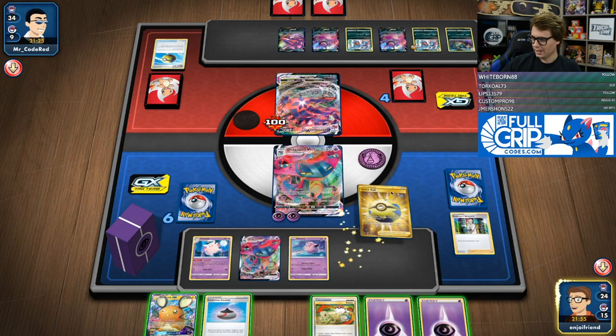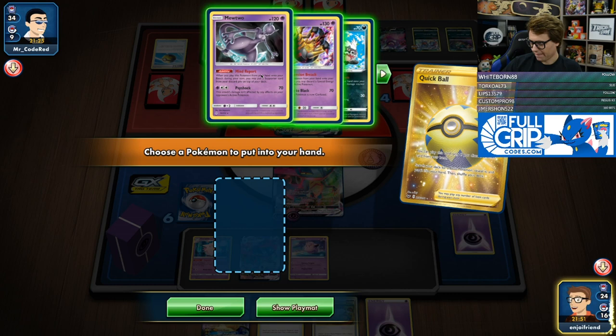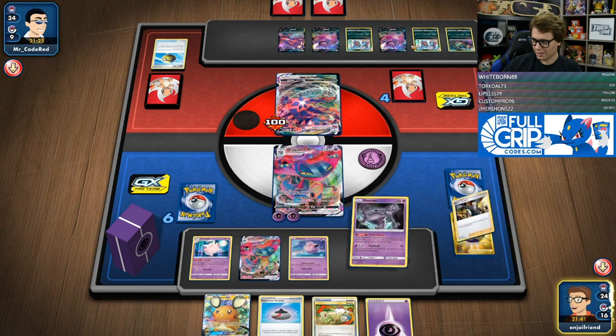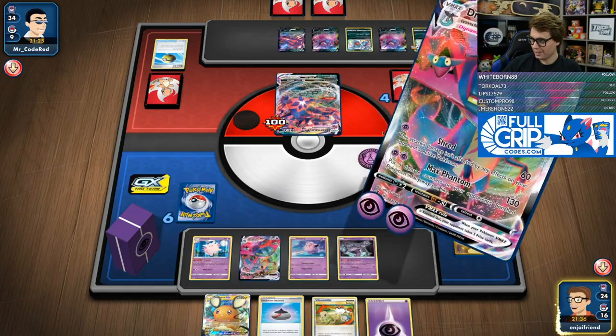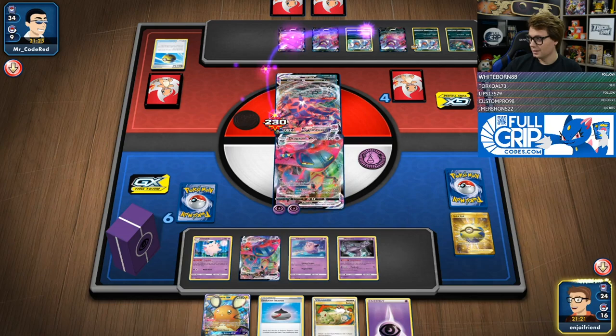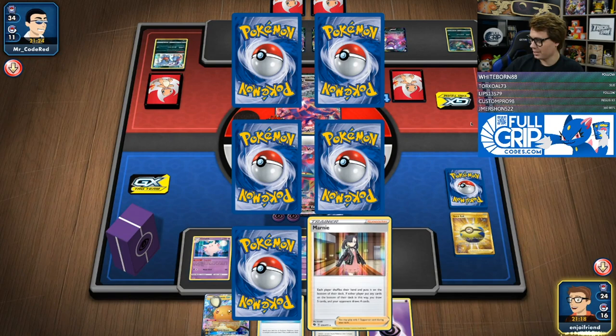We're going to go Quick Ball away an energy, and I just want to get a Mewtwo. We're going to put the Boss's Orders back on top of the deck so that I just have access to it next turn. And then I'm going to Max Phantom. The reason we're putting the boss on top of the deck is because at this point this thing is kind of close to going down. If we took this thing out — nice. Because then if my opponent ever finds a stadium, they're not going to be poisoning me like crazy.